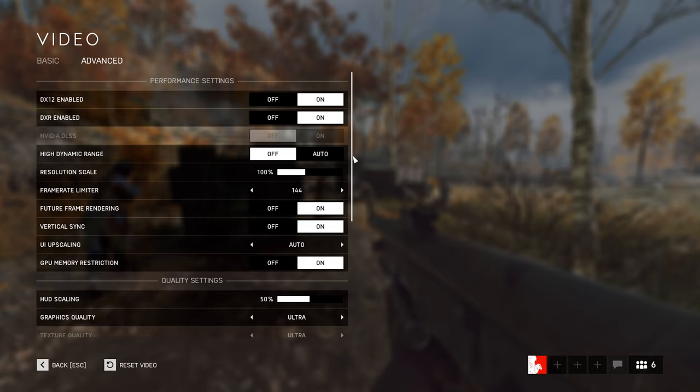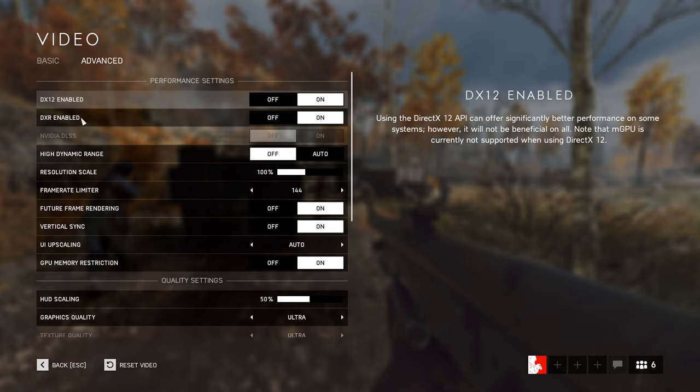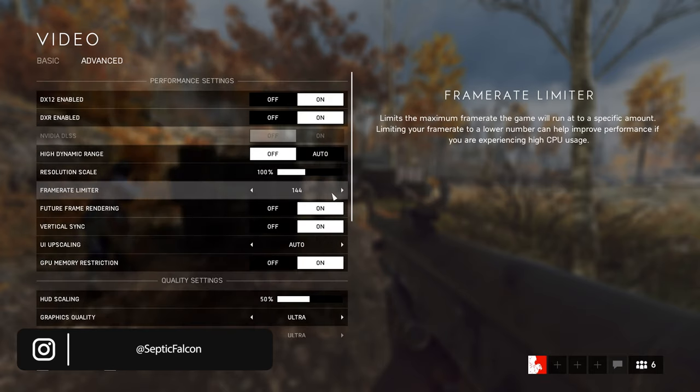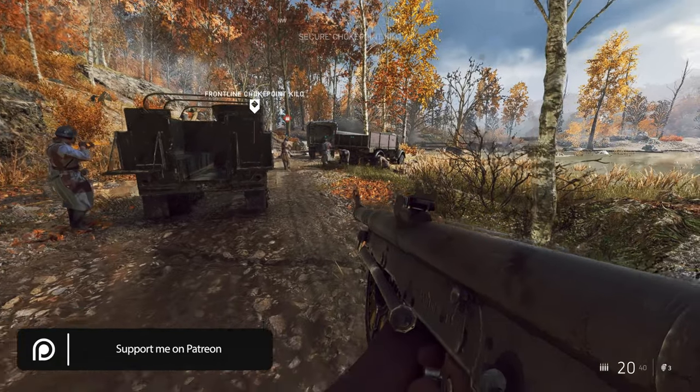Welcome to the video. Just a quick one today. Did you know that ray tracing was enabled for Pascal — I believe 1060 6GB and up graphics cards? I literally just found this out, but apparently it's been a thing for like a year. So yeah, DirectX 12 DXR enabled — you will have to restart your game as well. We've got everything on ultra settings, 1080p, and my monitor is 144Hz, not that I'm going to hit high FPS probably. Let's try it.